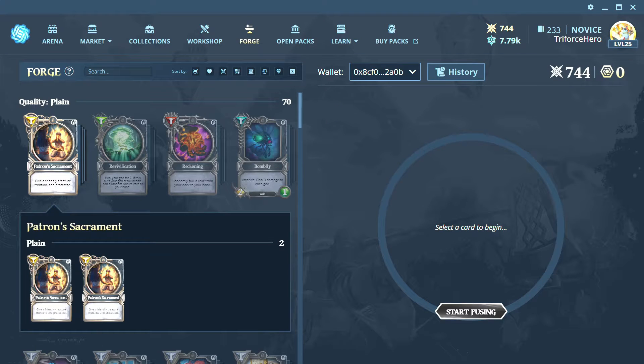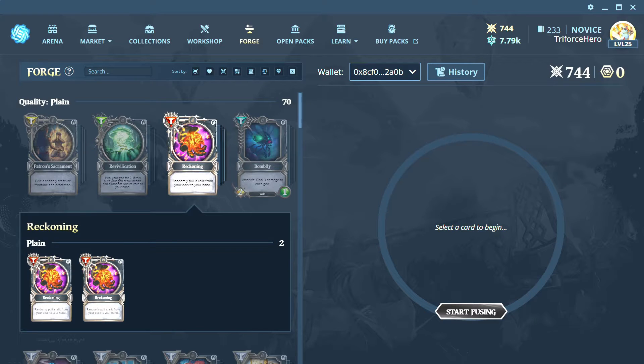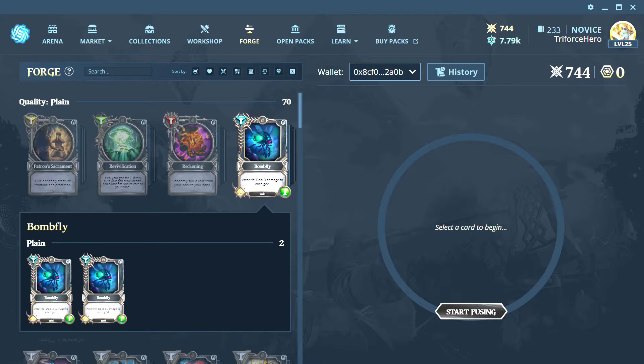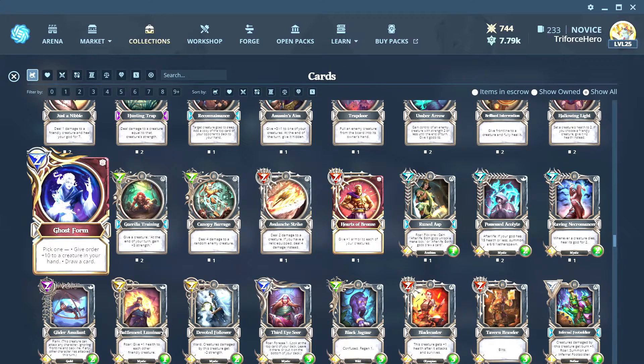Once you receive doubles of a card, it will appear under Forge. Here you will need at least two cards, Flux, and Gods tokens to mint an NFT. You can then use it in your deck to show off, or sell it in the Immutable marketplace.